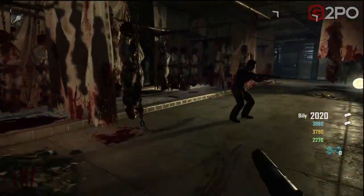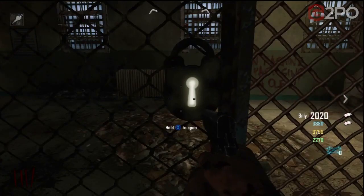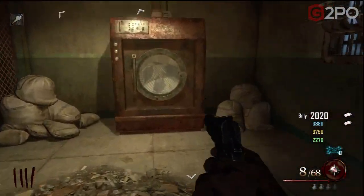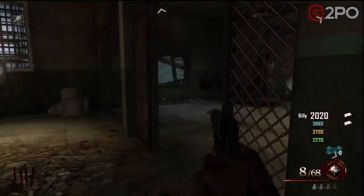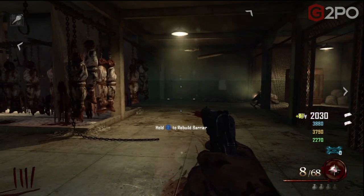All right guys, Spider Bite here. We're progressing down into the laundry room. We have the warden's key and there's this door in here — this door lets you access the washing machine. It's not activated yet, but there's a power switch here with a power meter.